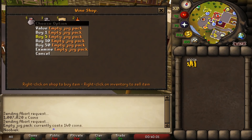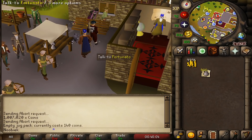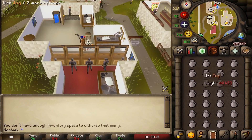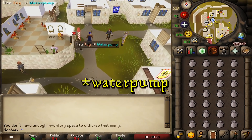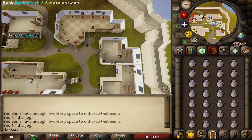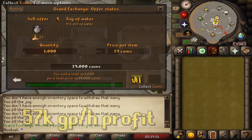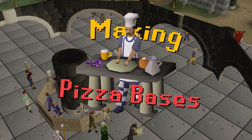Next on the list is filling water containers. Instead of buying jugs at the GE, get some at Draynor Village to save 25% of total cost, then move to Falador West Bank where there's a well nearby. Fill your inventory with empty jugs and use one on the well — the rest will fill automatically. You can fill over 3,000 containers per hour, making over 57,000 GP per hour profit.